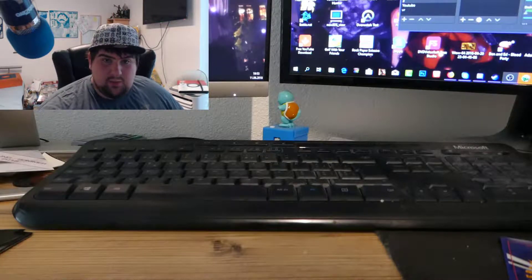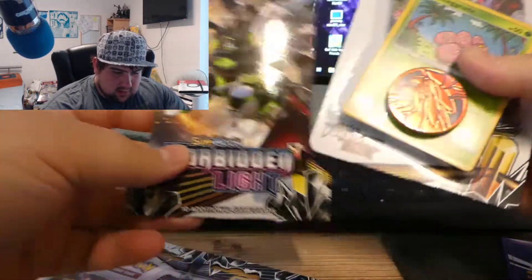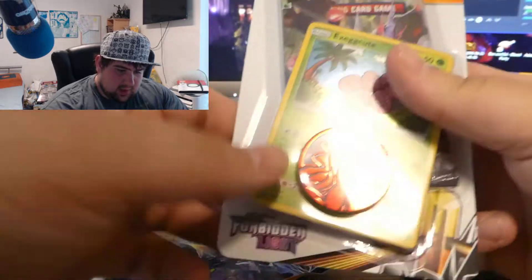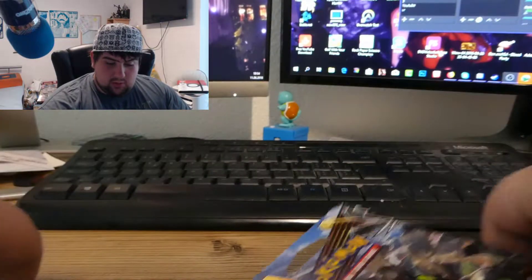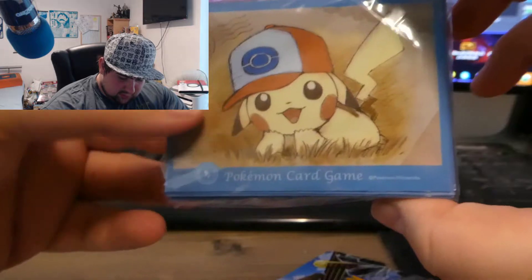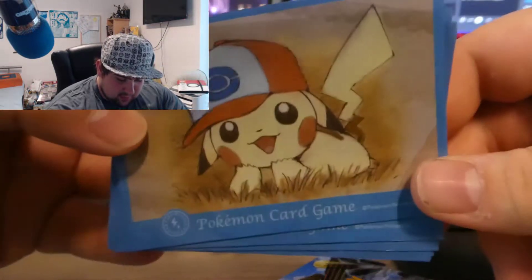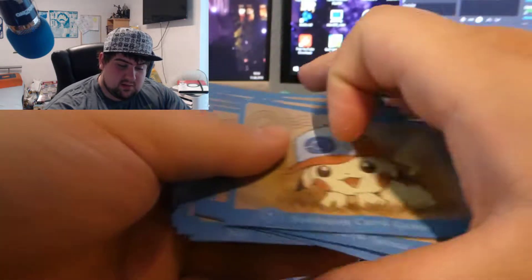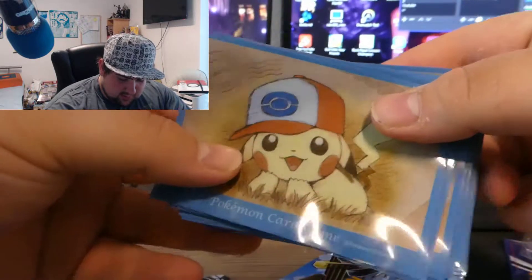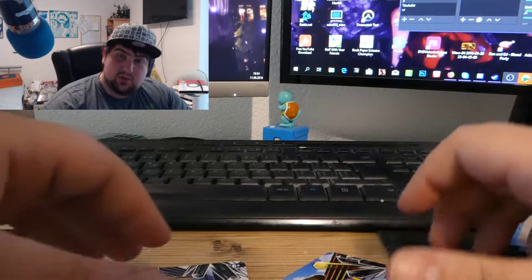Today we have another triple opening with a triple blister of Ultra Prism, a Forbidden Light blister single, and one with a special promo blister pack. We also have our new sleeves for the good cards if we pull any, and these are so good — look at this Pikachu! I love the sleeves they sell in the Pokemon Center. The design is so good.